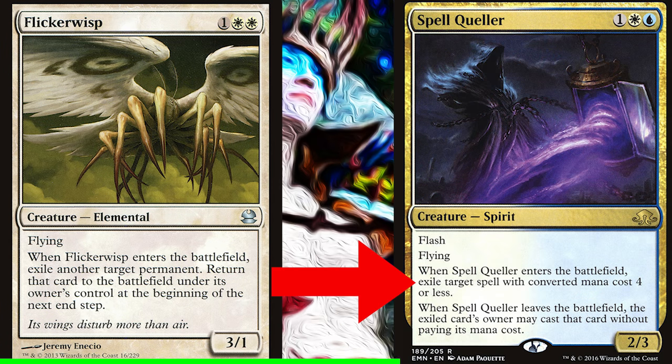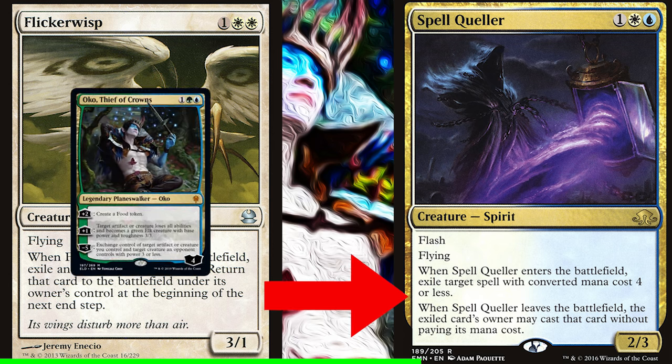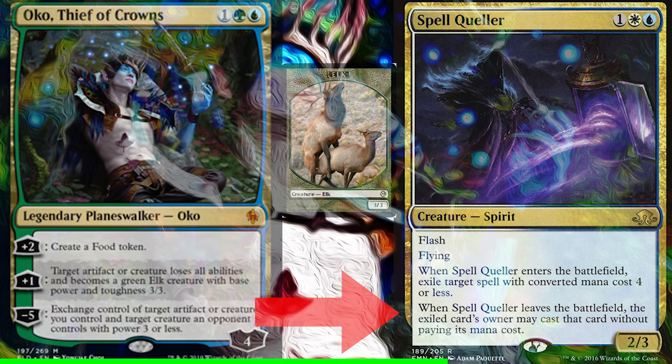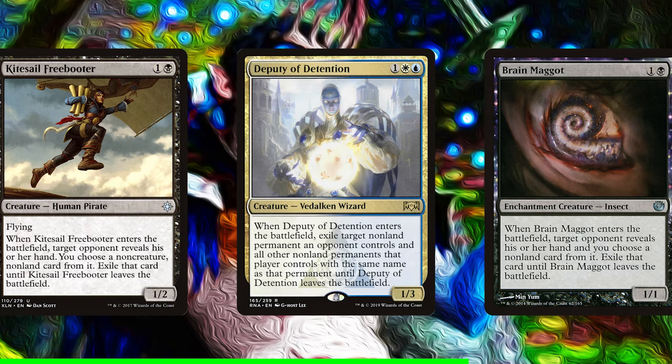Now compare that to Spell Queller, whose ability is split into two parts. When it enters, it exiles a card, and if Spell Queller leaves the battlefield, the exiled card can be recast. But when you use Oko to turn Spell Queller into an elk, because its ability is a two-part ability, the second ability will never fire — and the card will be exiled forever.